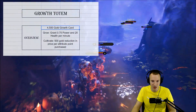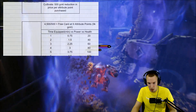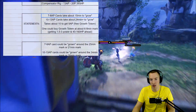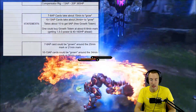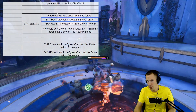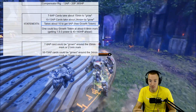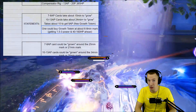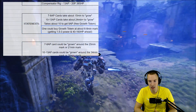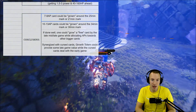So the TLDR: it's a 4500 gold card that you can get pretty much for free, granting 0.75 power and 20 health per minute instead of one. It's free at nine attribute points, which you can get around the 10-minute mark. A seven to eight attribute point cost card takes about 15 minutes to grow, not including passives and actives. A 10 to 13 attribute point cost card takes about 24 minutes to grow.